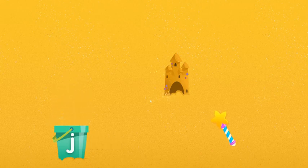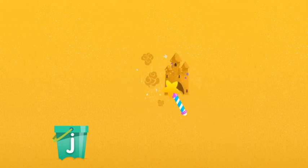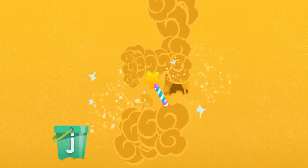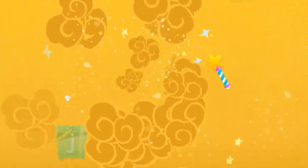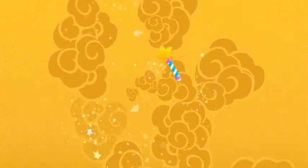I wonder what else we can find. Let's do our magic spell so we can dig for new things. What we found begins with J, like jacket and jam. Now let's make the sandbox new, cause I can't wait to dig with you.